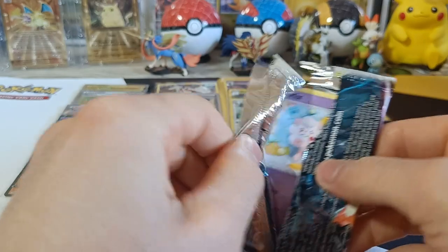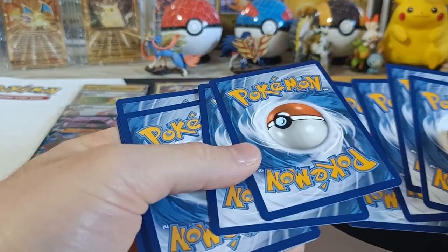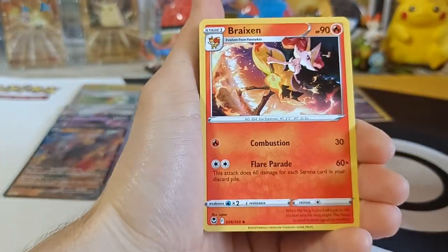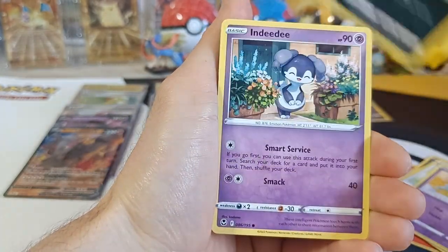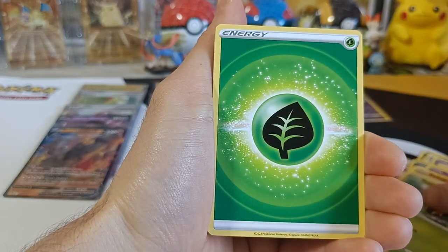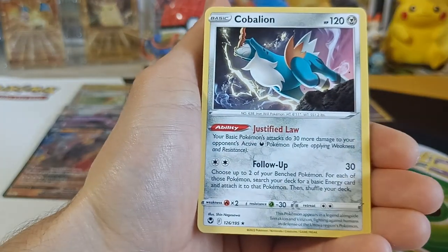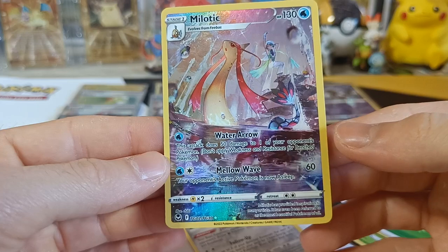Pack number eighteen — the last one of the left side of our box! The pulls have been great so far! We got Braixen, Morpeko, Capturing Romas, Swirlix, Marini, Ndidi, Baltoy, Sunkern, Energy. We got Trainer Gallery — Milotic! Last pack magic! Cabellae Non-Holo! Last pack from the left side done!